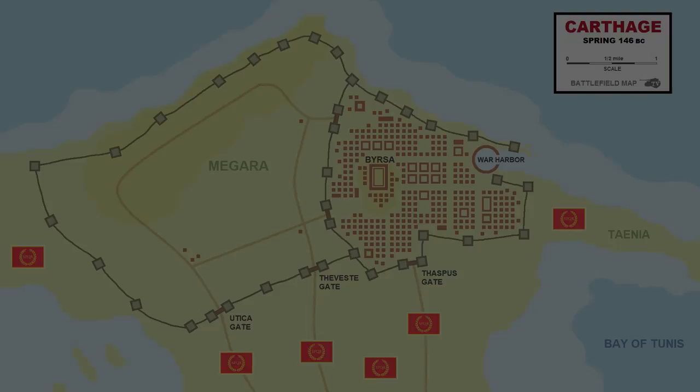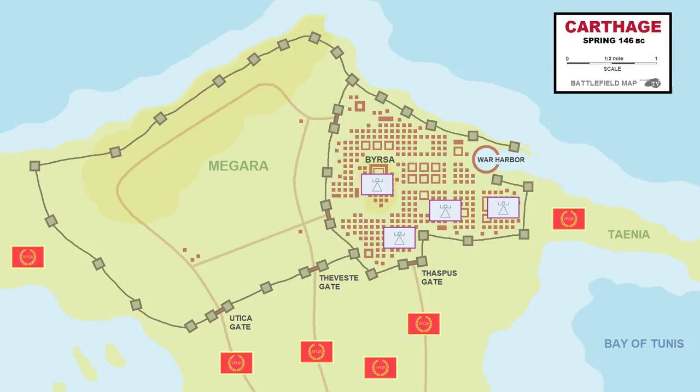As one of the most heavily fortified cities in the ancient world, Carthage has a layered defense, with outer walls enclosing the vast, fertile farm fields, while the inner walls protect the urban core and the harbor. Tom leaves only his citizen cavalry to patrol the outer fields.